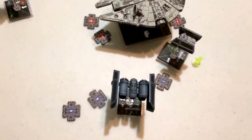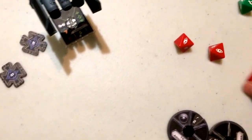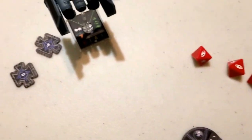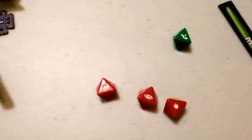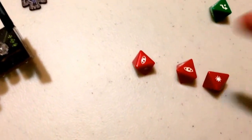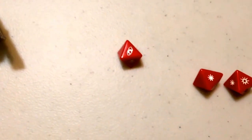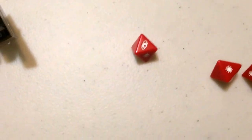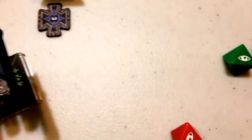Now it's Zetrick Strom's turn. Attacking at range 1, he gets 3 dice; the Falcon only gets 1. He rolls 1 hit and 2 focuses. He could spend his target lock to reroll, but instead the Advanced Targeting Computer adds 1 critical result to his roll, so he converts one focus result into a critical. Then, because the Falcon's defense result was an evade, Zetrick uses Juke — spending his evade token — to change that evade result to a focus. Since the Falcon has no focus token to re-convert it back, the Falcon suffers both the hit and the critical, reducing his shields even further.